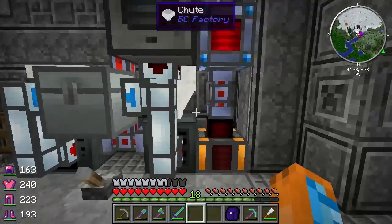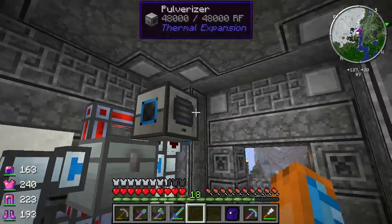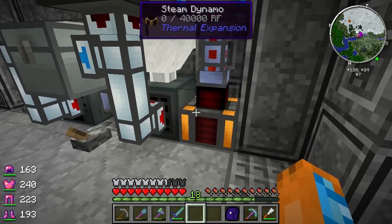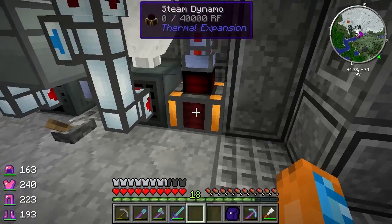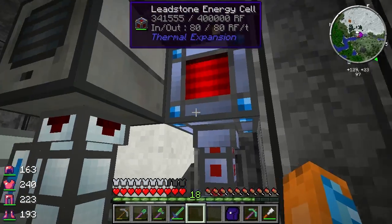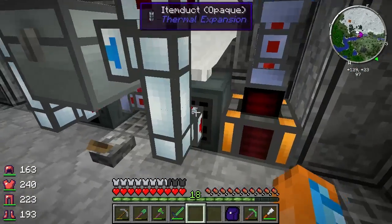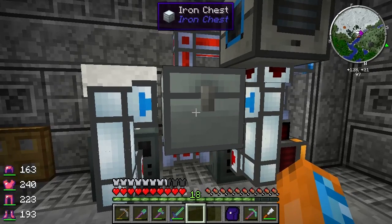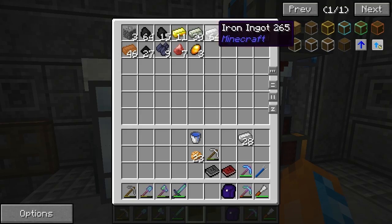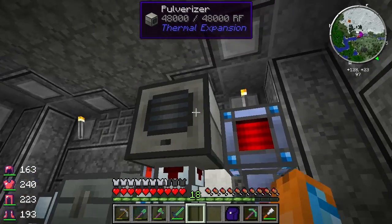I did a bit of reordering things. It's kind of ugly right now and I'll be moving it later, but it at least gets the job done. We have the dynamo sending all the power up to the leadstone energy cell, the alloy smelter, the sag mill, and item ducts that send it all into this iron chest, which is storing some of my ingots. I also have a pulverizer set up here.